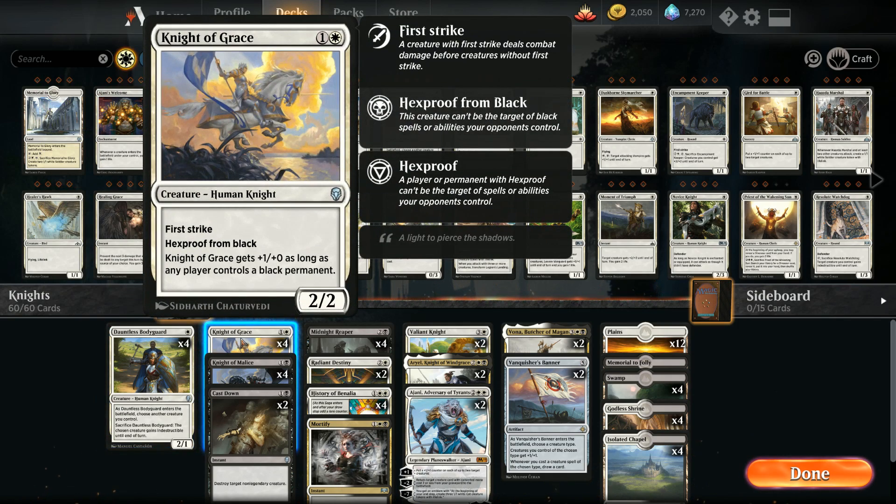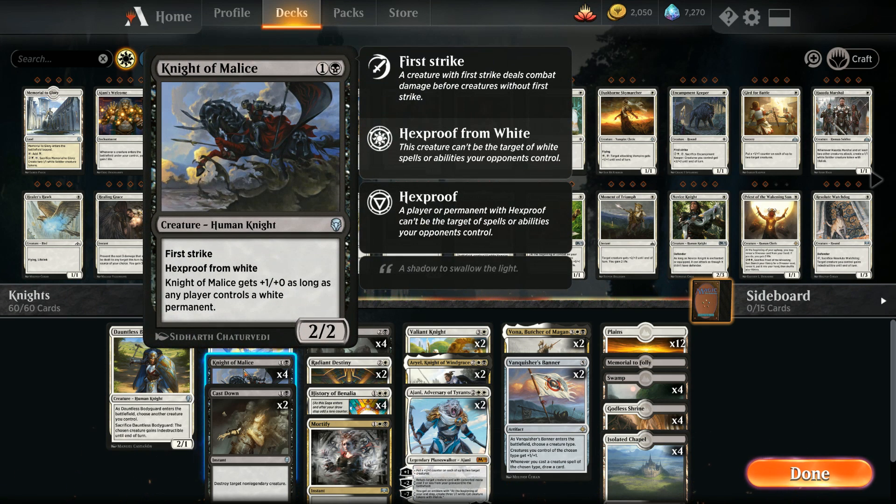At two mana we have Knight of Grace and Knight of Malice. Knight of Grace is a 2/2 with first strike and hexproof from black, and gets +1/+0 as long as any player controls a black permanent. Knight of Malice is the reverse: hexproof from white and +1/+0 as long as any player controls a white permanent, so they play nicely with each other.